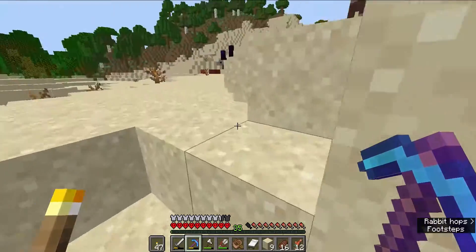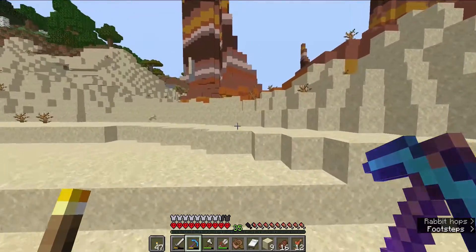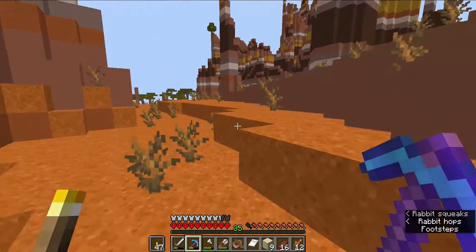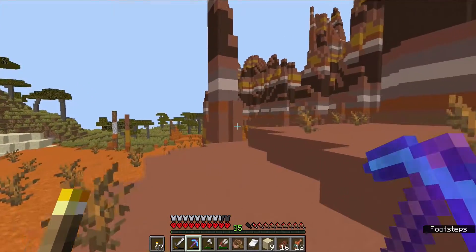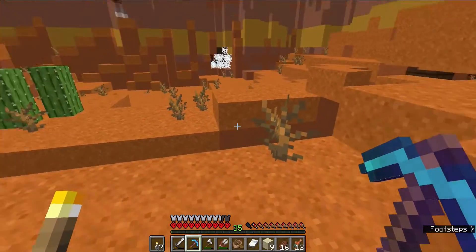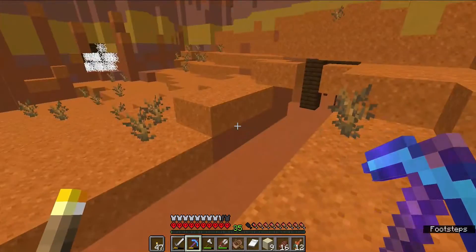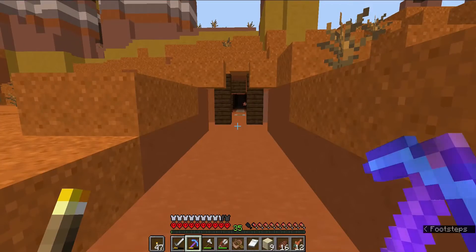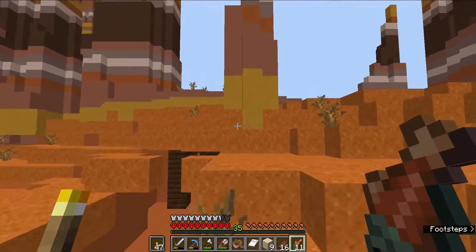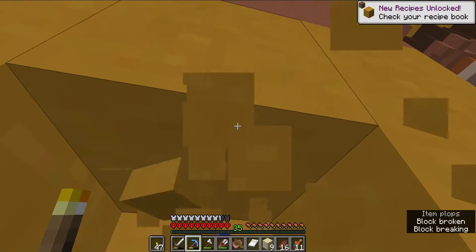From here we are actually going to go ahead and bypass the rest of this mineshaft and head on up here. As you can see, this is probably the other end of that mineshaft, and you can see an exposed spawner right over there which we are not going near. This is probably the same other side of the mineshaft that goes out through the other side. But we are going after terracotta at the moment, which is this stuff right here.